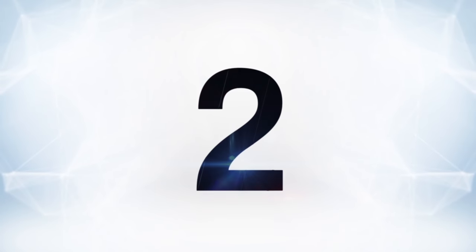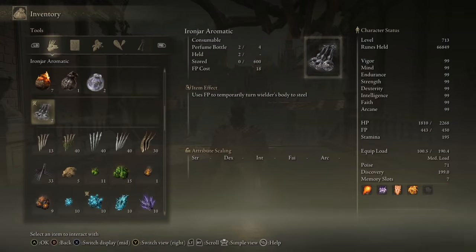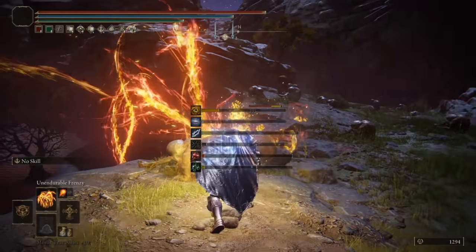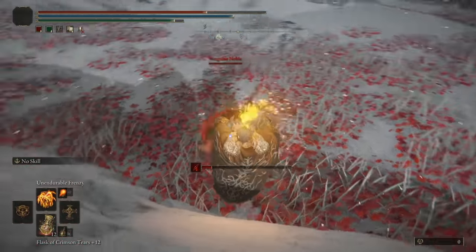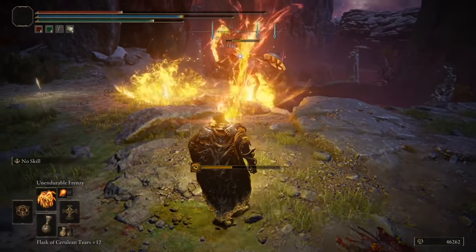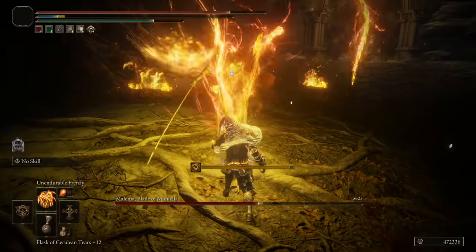At number two, a pretty fun wild build is this unstoppable mech that AdamantiumOK of Reddit came up with. It's effective at basically any level but it's ridiculous at max level. It requires a few specific parts: the Unendurable Frenzy spell, the physick that makes it so you don't spend FP for a while, and the Iron Jar Perfumer bottle which gives you a crazy high poise. Combine all that with a properly heavy suit of armor and you basically become an unstoppable I-beam blasting death machine. As you can see, it just basically melts enemies, decimates bosses, and it's all-around crazy-looking. This is the kind of thing that makes playing Elden Ring at max level just a ton of fun.